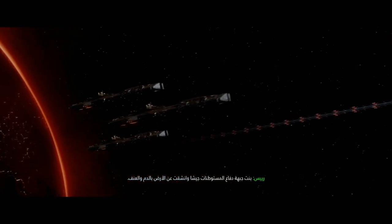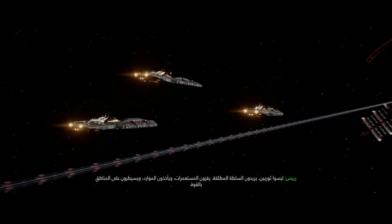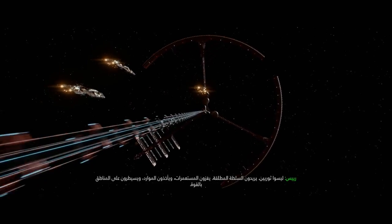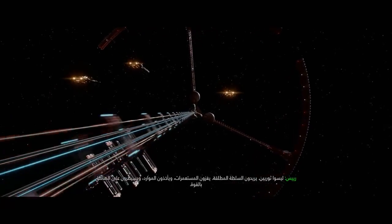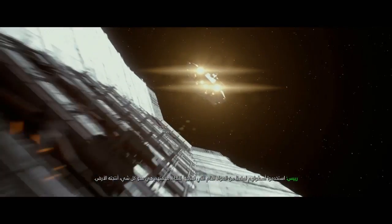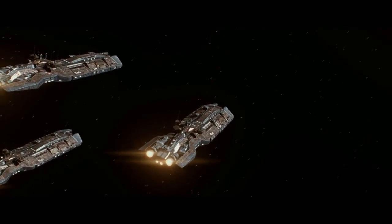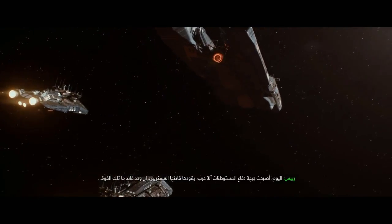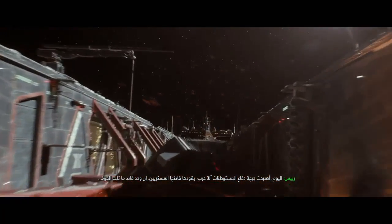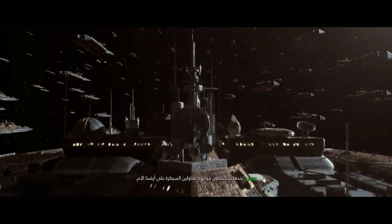The Settlement Defense Front built an army and broke away from the Earth with blood and violence. They aren't revolutionaries — they want absolute power. They raid colonies, take resources, and control territories by force. They use their fleet to block us from raw materials we need to survive. Their mission is to erase everything Earth-born. Today the SDF is a war machine ruled by its military. If a leader united that force, they would mobilize and try to take our homeland.